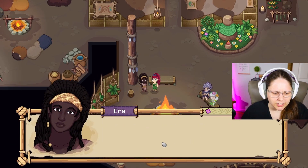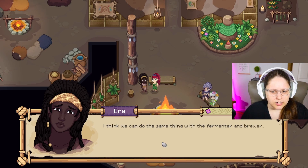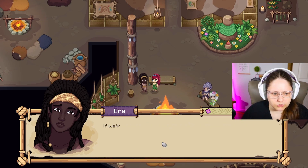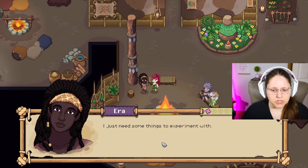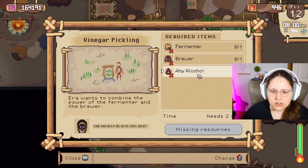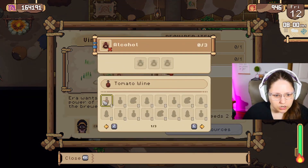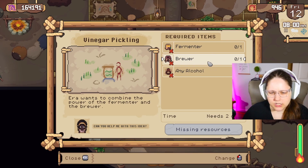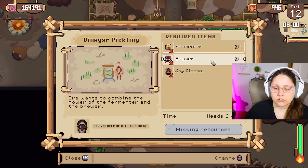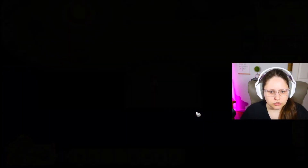Era says she hasn't been feeling too creative in the kitchen lately. In cooking you can combine two different flavors and get something completely new. She thinks we can do the same thing with the fermenter and the brewer — combining those processes to find more ways to preserve food and make it tasty at the same time. She'll need some things to experiment with: alcohol — three of those — a brewer and a fermenter. So I will get to work on that tomato wine. There are a bunch of wines I have not tried to make. The brewer and fermenter we can just make via crafting.